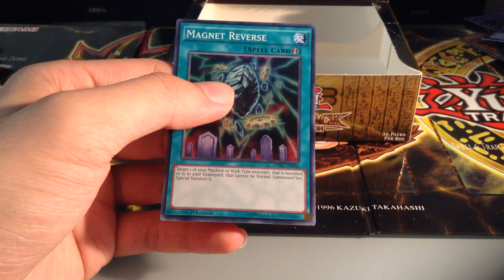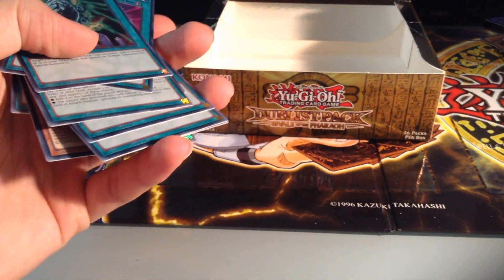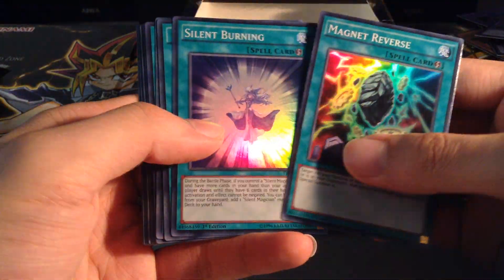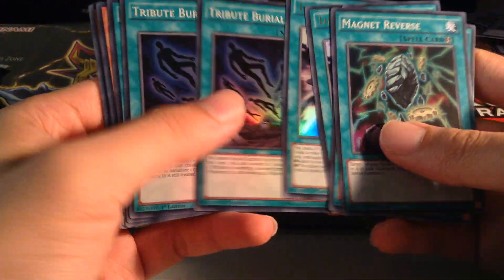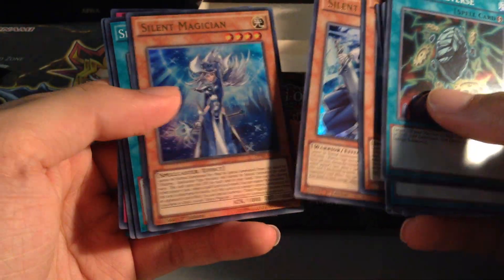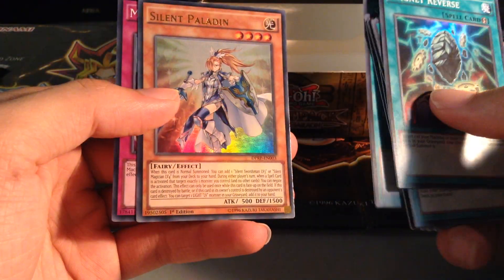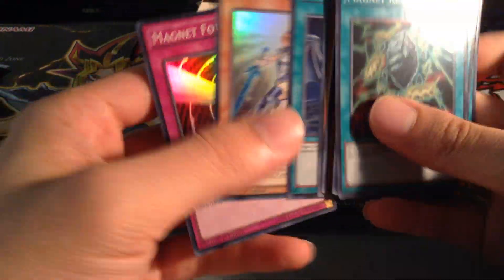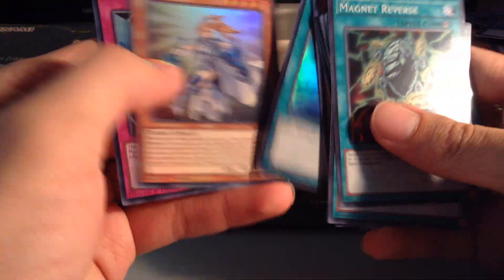So let's go through all the holos we got from this box: Magnet Reverse, Silent Burning, Lullaby of Obedience twice, Tribute Burial twice, Silent Burning again, Silent Magician, Silent Swordsman, Silent Magician again, Silver's Cry, Silent Paladin, and a Magnet Force. One, two, three, four, five, six, seven, eight, nine, ten, eleven, twelve, thirteen. Thirteen holos!